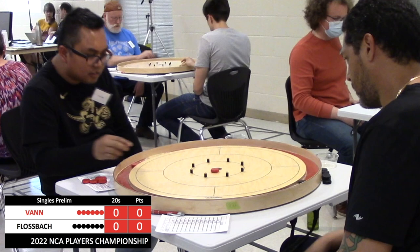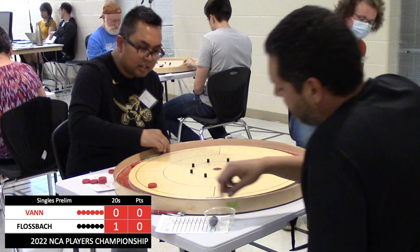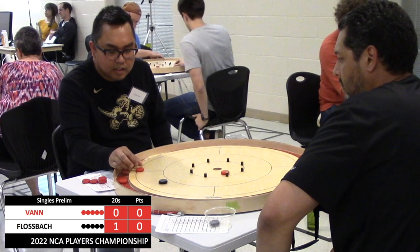Van shot close to the 20 hole, so it looks like Flossback is leaning across possibly to go for the touch 20. He makes 20 and almost makes the take out — it looks like the disc just stays on there — so there's an open 20 chance now for Van, but he misses just to the right of the hole. This gives Flossback a chance to play to the outside for a little bit.